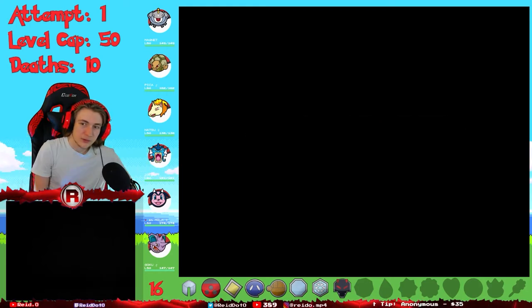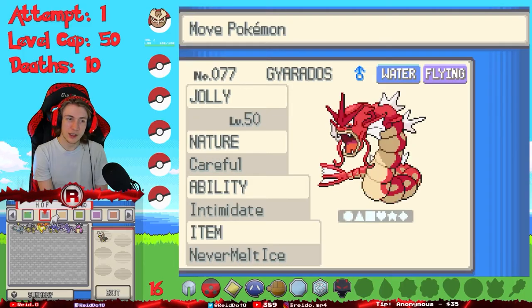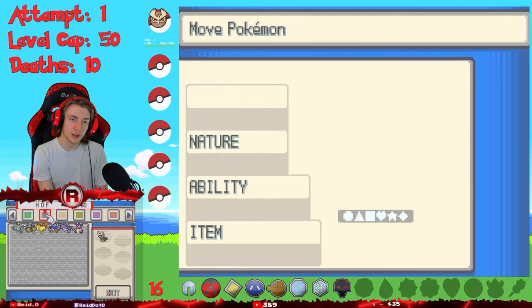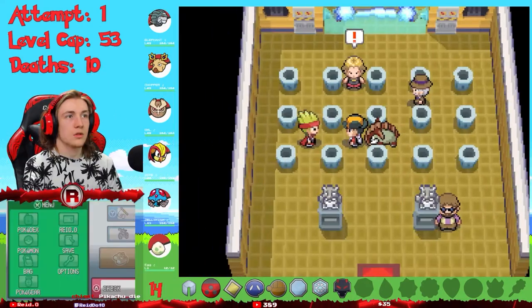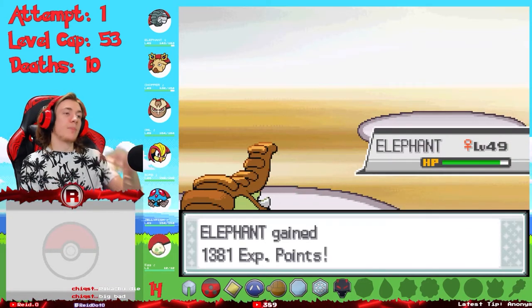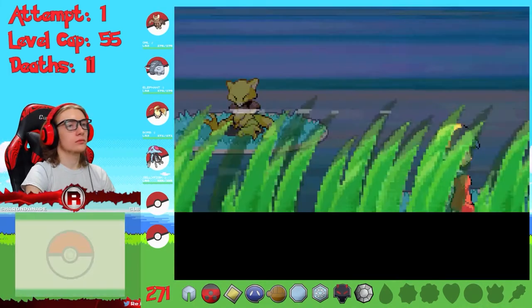Heart Gold actually has eight more badges to collect in the Kanto region. For some reason I decided to retire all my shinies that entered the Hall of Fame, so I would have to catch a whole new team. With a ragtag team I sailed to Kanto to catch my first shiny there. In an accidental double battle in Vermilion Gym I killed my own Stantler with an Earthquake against Lieutenant Surge, but Donphan had a clean one-shot sweep of his electric types to secure the ninth badge.